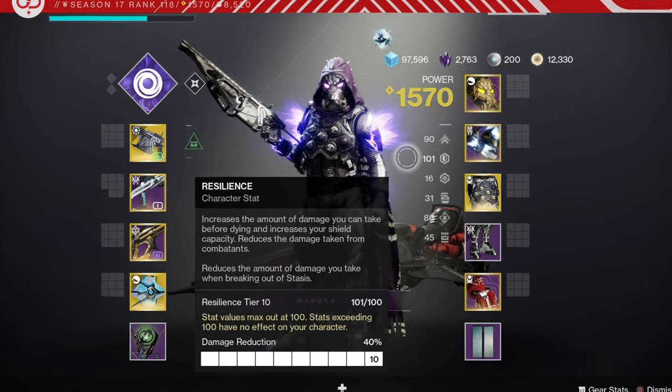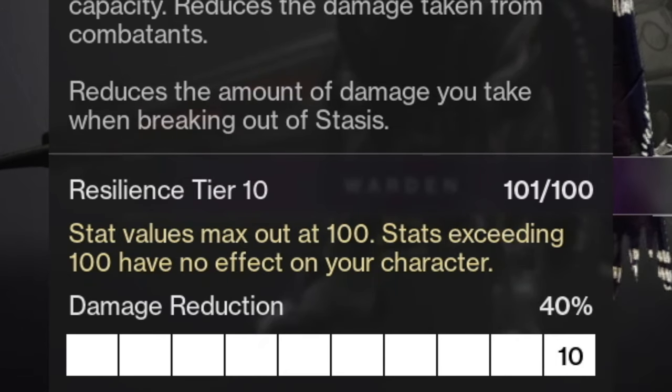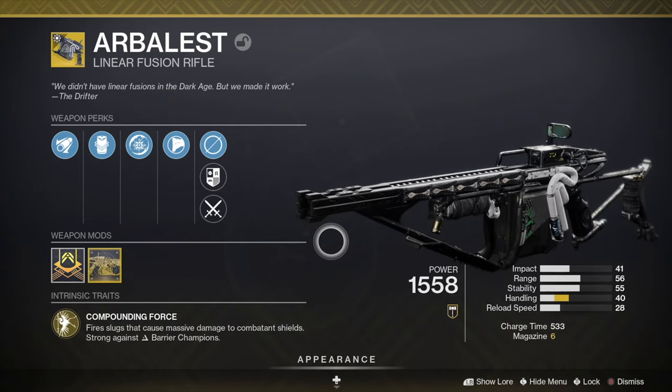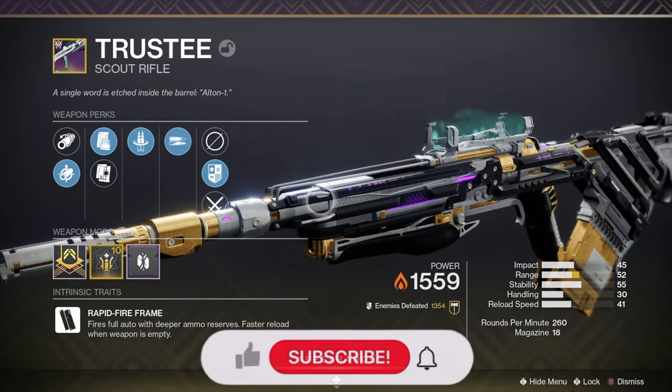Firstly, for your build I'd recommend to have 100 resilience, as it's buffed this season so you'll get a 40% resist to all incoming damage in PvE. For your loadout I'd recommend to use Arbalest with a solar scout rifle — this scout rifle could be Staccato or the Trustee scout rifle.